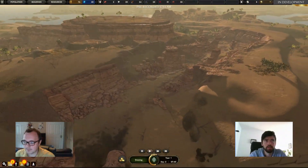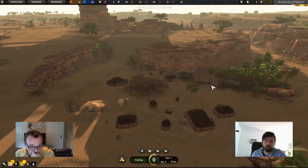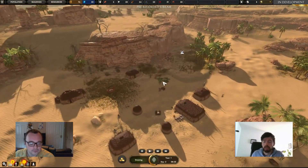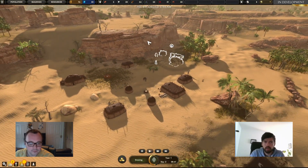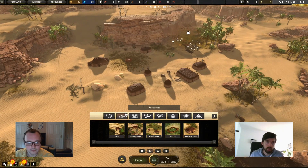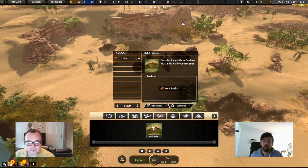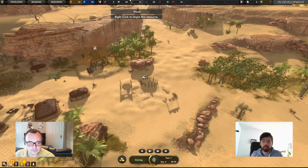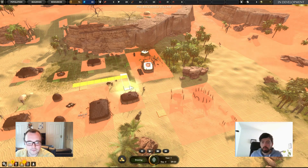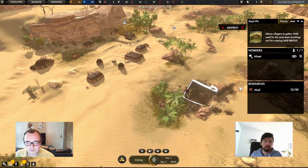At its heart, Dynasty is really a survival city builder. We want players to feel challenged surviving the harsh conditions of ancient life — dealing with disease, dealing with the weather, and a variety of other things. At the same time, we really wanted Dynasty to be a creative experience. You'll progress through survival periods, but as the game moves into the mid and late game, there will be more things like building bridges, gardens, and decorative objects to make the city your own. We want to put the player in the shoes of the pharaoh, creating your own story in this world.